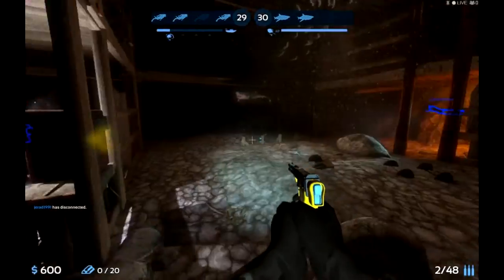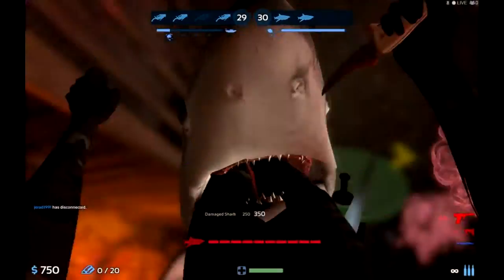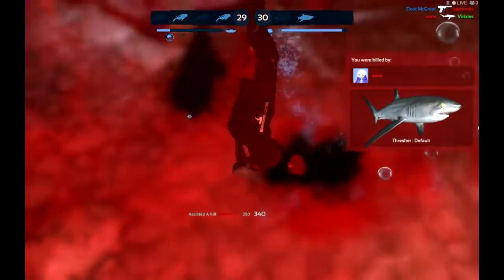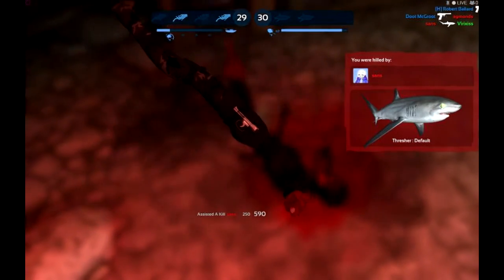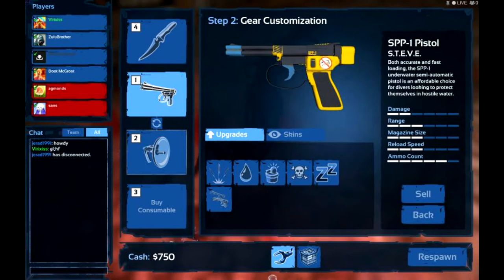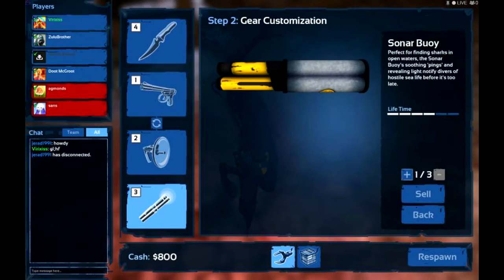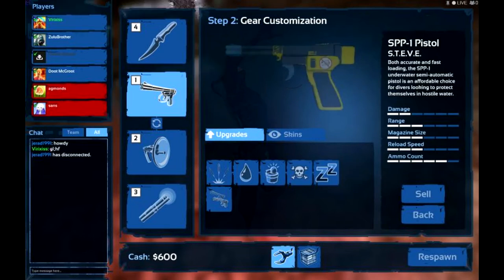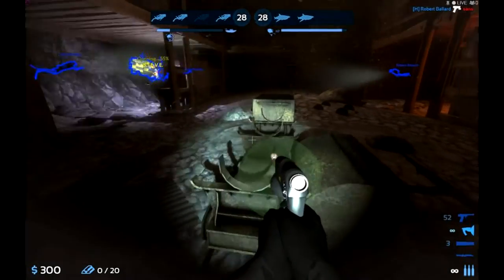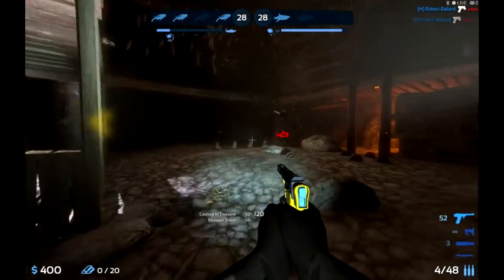You can also use sensors in normal matches because they passively highlight gold around you, so you can easily see it even without the flare, which helps you find sharks. The best time to go get treasure is generally when both sharks are dead and you no longer hear a heartbeat. Go out, explore as far as you're comfortable, pick up as much treasure as you can, and the second you hear a heartbeat, haul ass back to Steve.